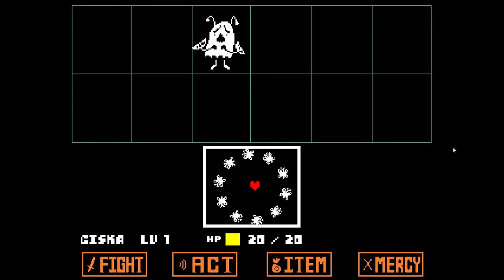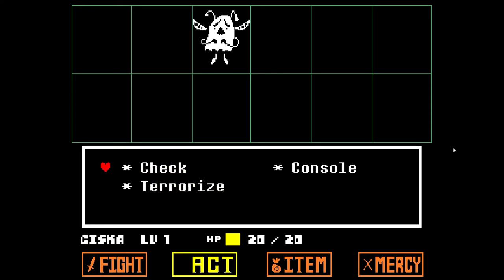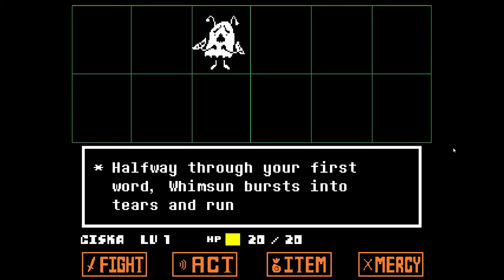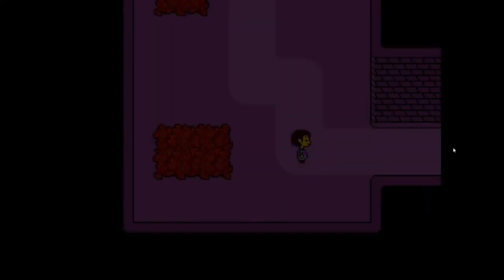This monster is too sensitive to fight. So the red heart is me. I move around with my arrow keys, and the white and everything else I have to try to dodge, otherwise I lose HP. If my HP goes all the way to zero, then I die and lose my progress, and I have to redo everything. That's why it's important to save your game — save your progress when you are at the stars. Yellow means we're in a state where it's easier for us to win. That was pretty easy.